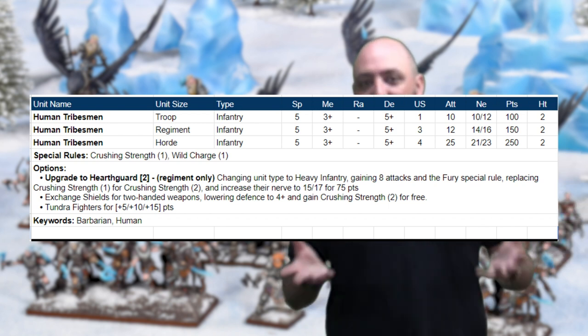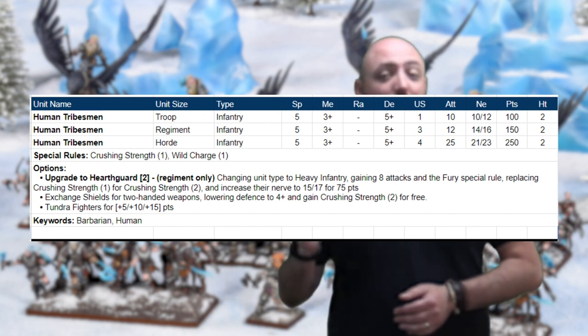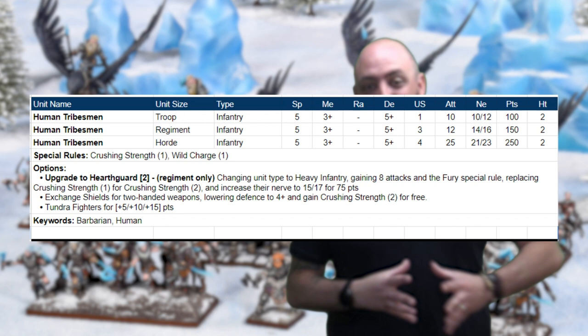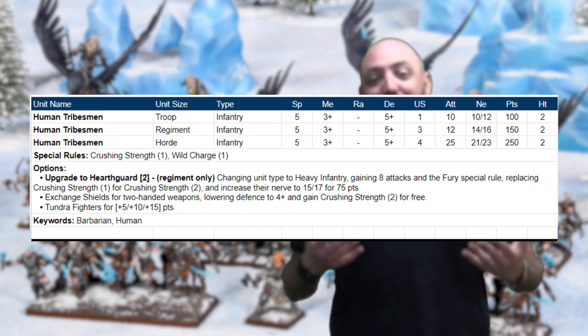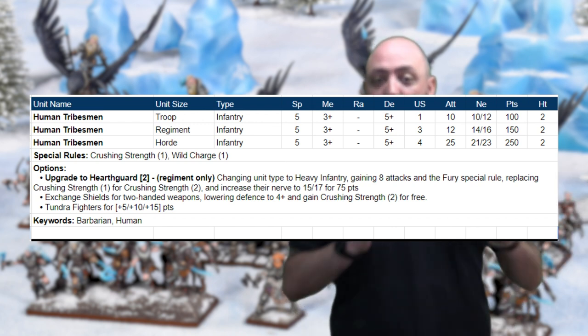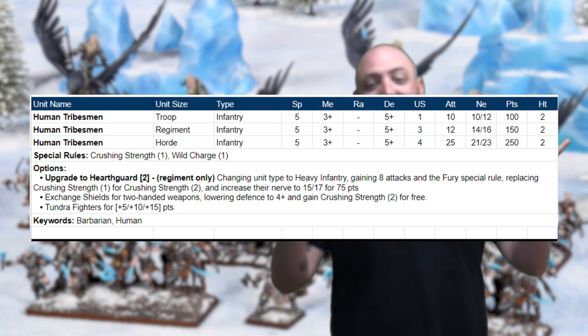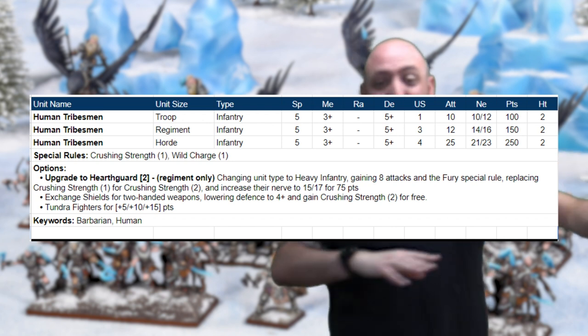We wanted to really up the ante with the Tribesmen. Now they're hitting on threes, they've got Crush 1 built in, base Defense 5. You can take them in a troop, regiment, or horde with 25 attacks. Swap them out for the two-handed weapon and give them Crush 2 on threes — that's just as gross as it gets. We didn't want to leave Haskarl players out in the cold, so at the regiment level we upgraded them from infantry to heavy infantry, giving you the Hearth Guard with all the stats you love. The Tribesmen now also get the Tundra Fighters rule, synergizing with all the new frozen changes.